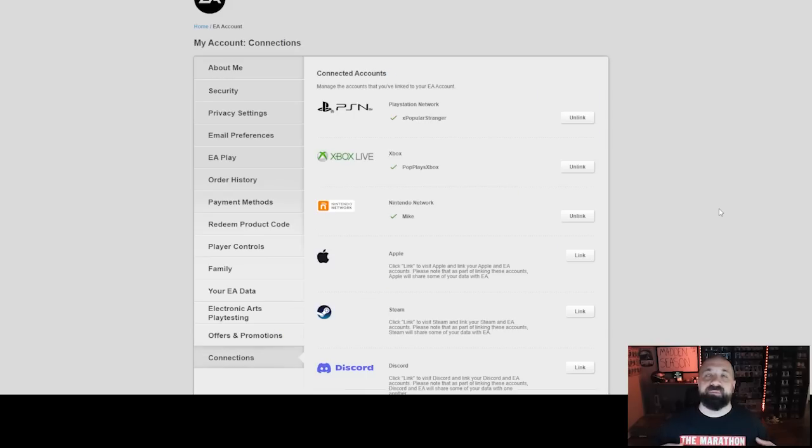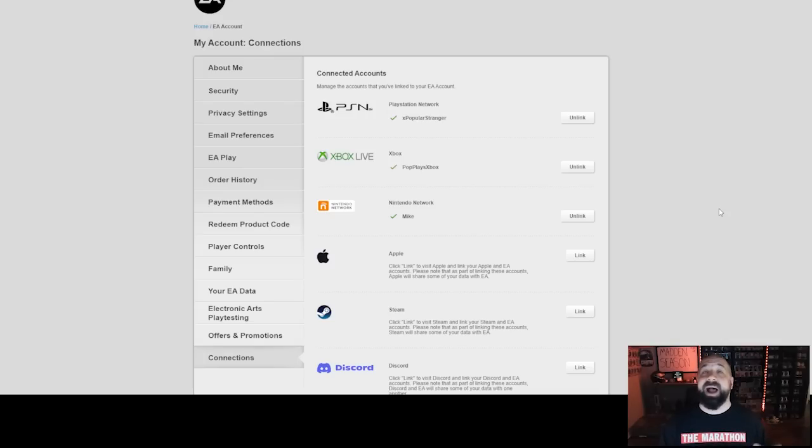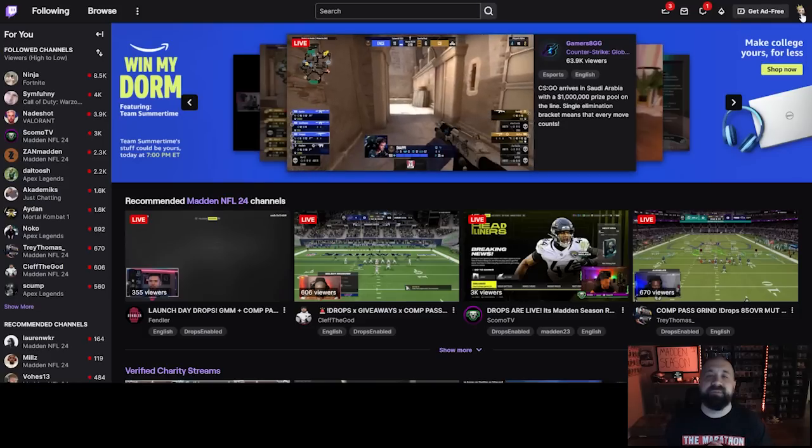After logging in, look toward the bottom left for 'Connections' and click it. This will show you all of your connected accounts. It is very important that on this connected accounts page, the PSN or Xbox gamertag shown matches the ID you're logged in with on EA. If those things don't match, you could be earning progress toward drops but the packs are being sent to the wrong account.